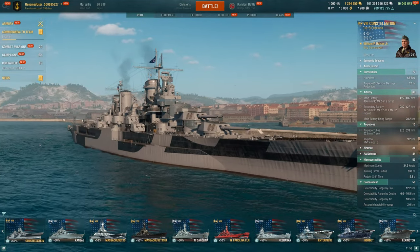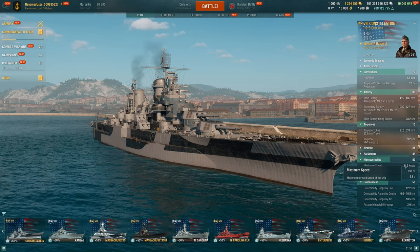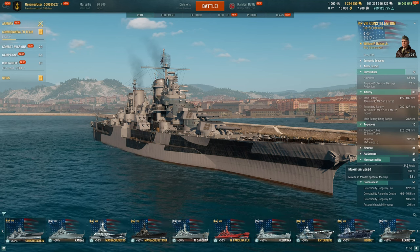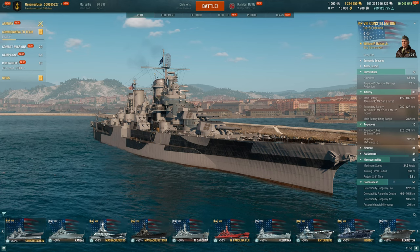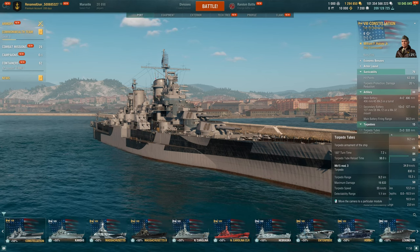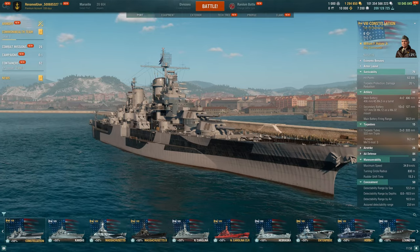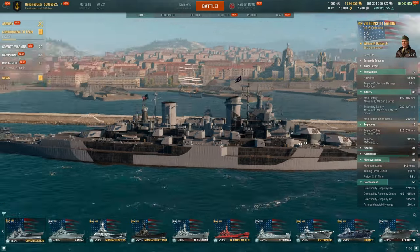It looks a lot like a Vermont, yet we go 34.9 knots — we're so fast. So a very quick battleship with supposedly accurate guns and a radar. 12km detection seems pretty good as well. And then 9.2km torps that have decent damage output, although they're at the back. So we'll see how useful those will actually be.